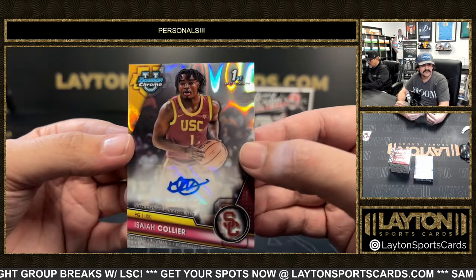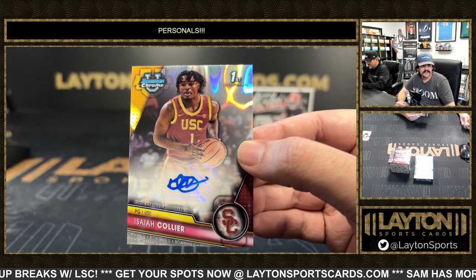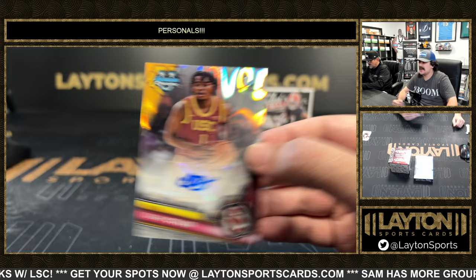And a nice one here is Isaiah Collier on the Lava first Bowman auto — that is to 199. Should be a first round pick out of USC. Nice Isaiah there — point guard for USC to 199 on the first Lava auto.